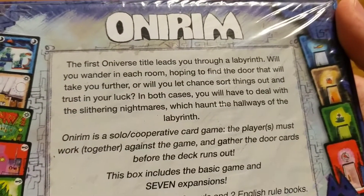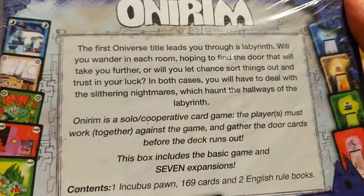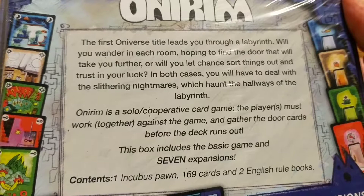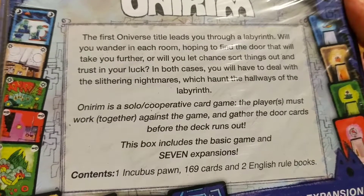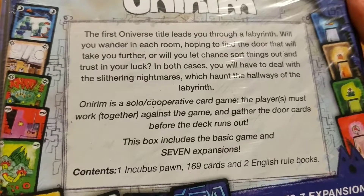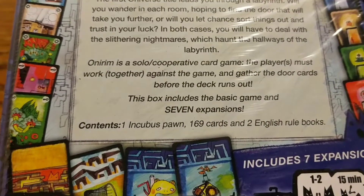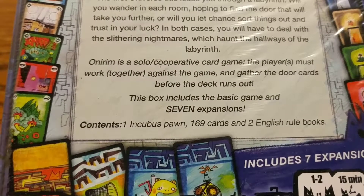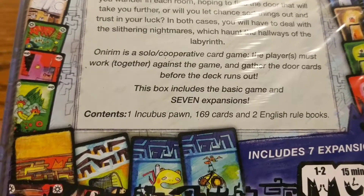It's the first Oniverse title that leads you through a labyrinth. Will you wander in each room hoping to find the door that will take you further? Or will you let chance sort things out and trust in your luck? In both cases, you will have to deal with the slithering nightmares which haunt the hallways of the labyrinth. Onirim is a solo or co-op card game where the players must work together against the game and gather the door cards before the deck runs out.